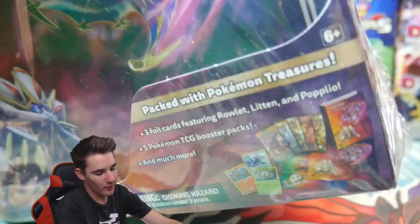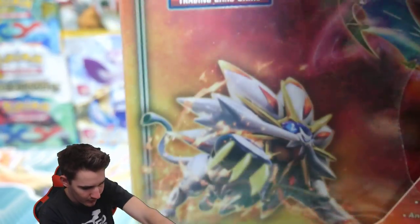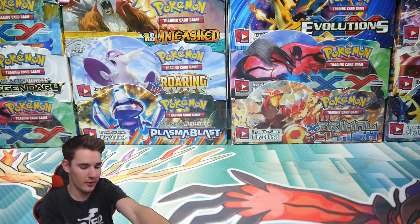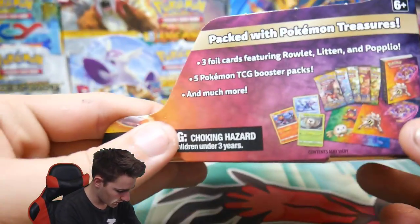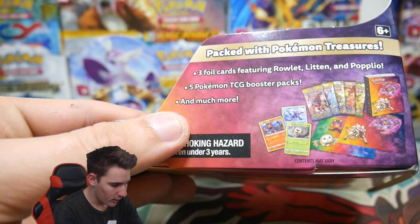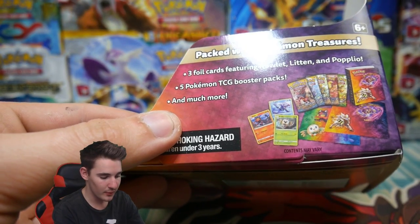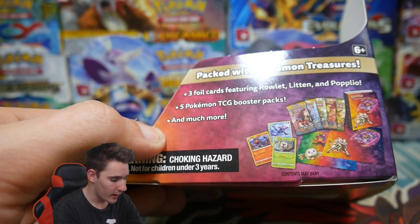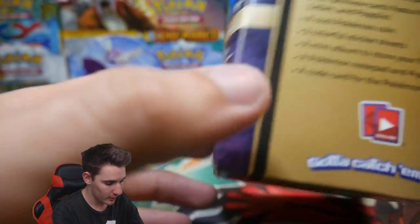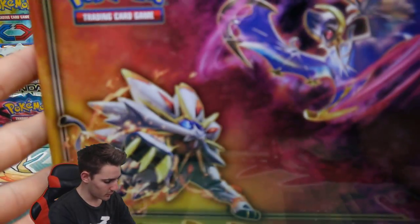It has been so long since we've opened up one of these, hopefully you guys do enjoy this video. I'm not sure how many packs are in here, I think it's five — I should have read it just before but I didn't. There we go, let's have a look at this real quick. Three foil cards featuring Rowlet, Litten and Popplio, five Pokemon TCG booster packs and much more. Okay, so that didn't really explain anything — we'll just go through it, it doesn't really matter.